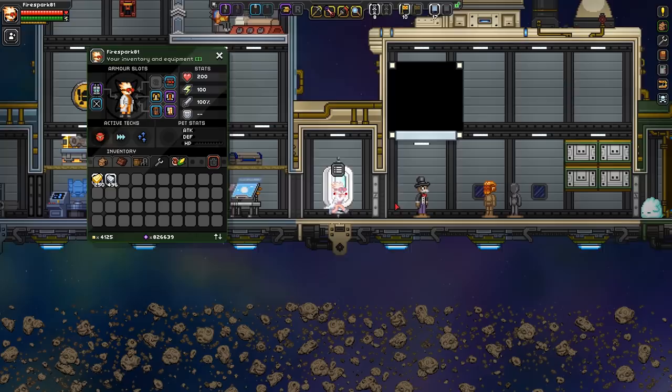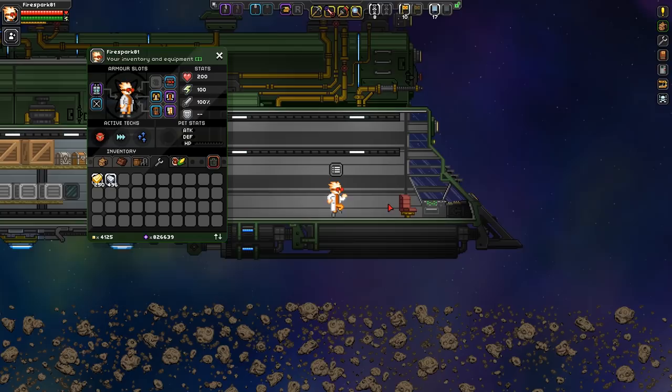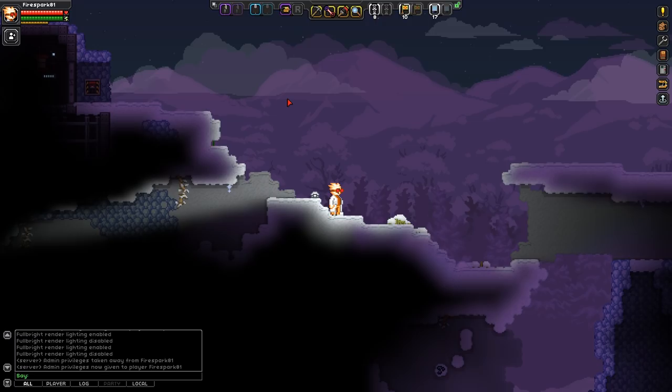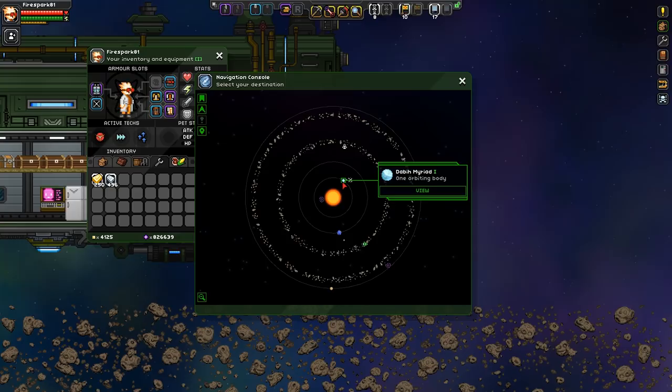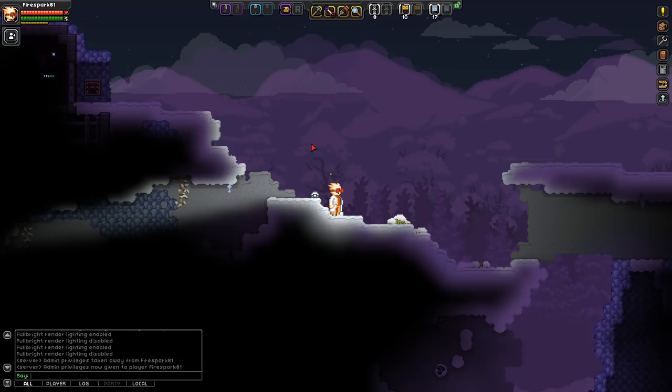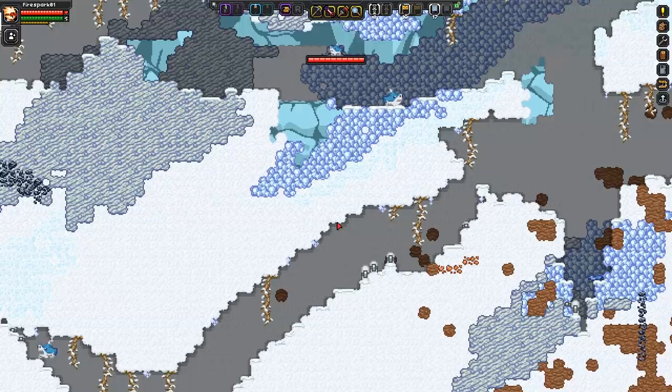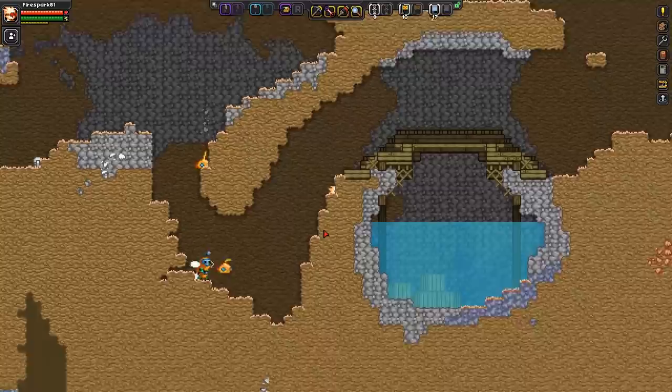Next we need to get tons of titanium. The easiest way is to go to tier 3 or above planets — like bigger ocean planets or this frozen planet here. We're going to this frozen planet. What you want to do is dig straight down on a tier 3 planet. This is much easier on an ocean planet because you get a lot further down quickly just by swimming, but this one is close by in the same solar system so we'll use it.